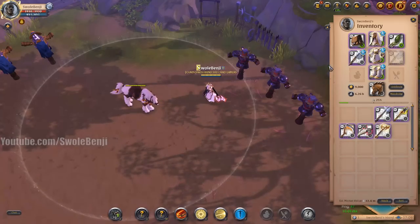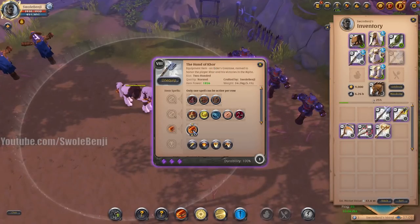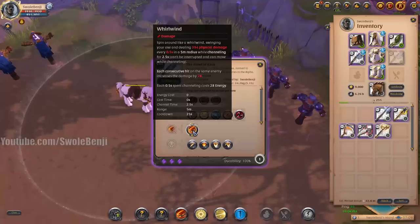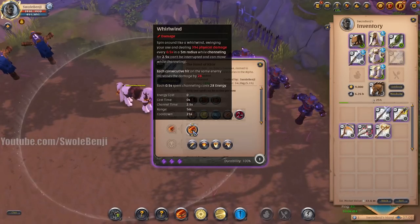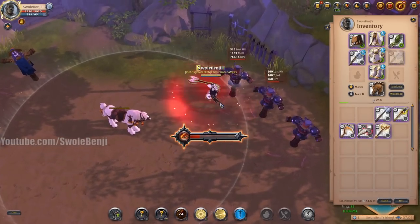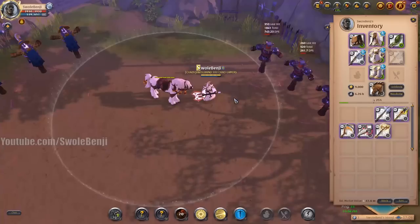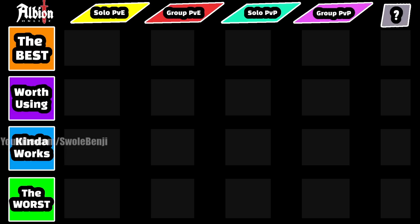The Great Axe — the Tier 8 variant is called the Hand of Khor — lets you deal a whirlwind-type ability, letting you move while attacking. You cannot be interrupted and you can move while channeling. The more consecutive hits you land, the more damage it deals. It also consumes mana based on how many times you spin. It's one of the easier abilities to use in the game, and out of all the axes it actually deals the most damage.